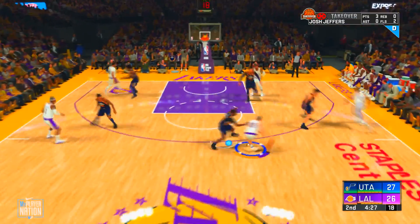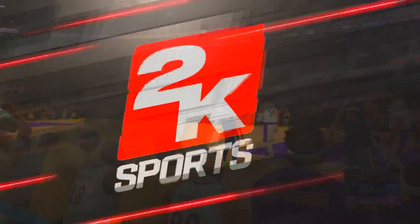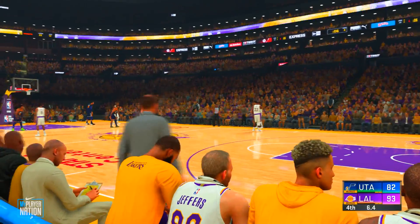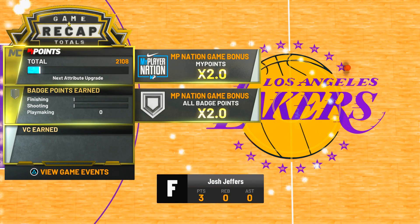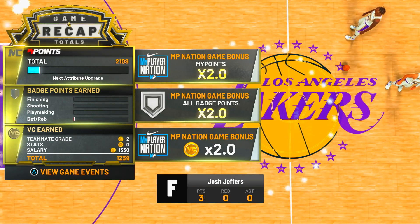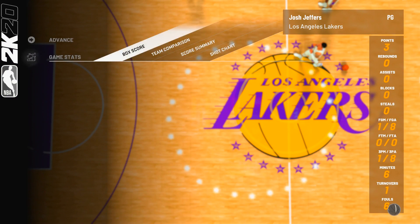Once we get into the third quarter, you can foul early so you get subbed out quicker. We're going to want to pick up our fourth, fifth, and sixth foul. Once we do foul out, we will be rewarded with our VC. The game ended and we get not only our MyPoints but also our VC earned. We got 1,400 VC for that easy game. This is just the beginning of the glitch — everything else goes way faster.